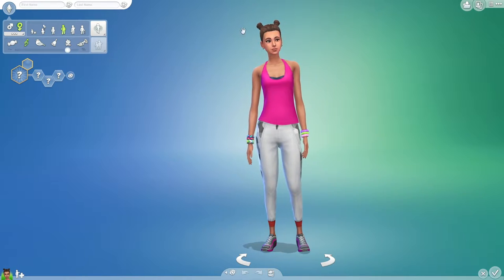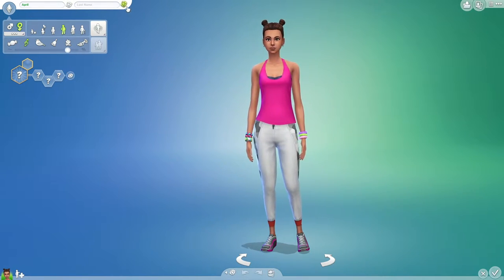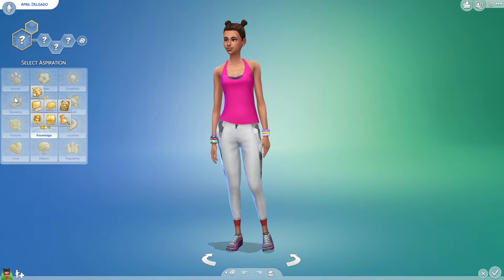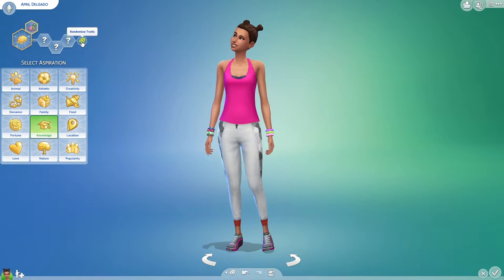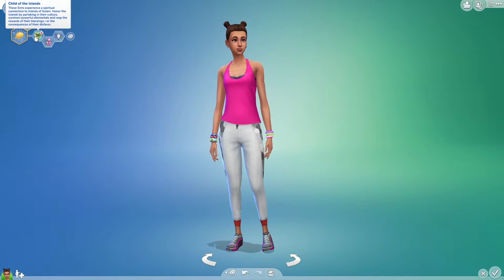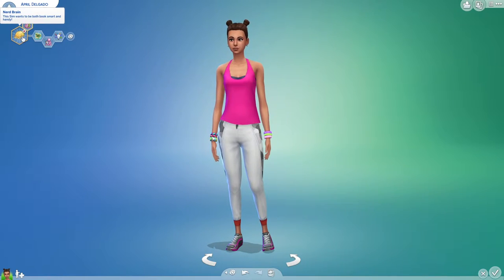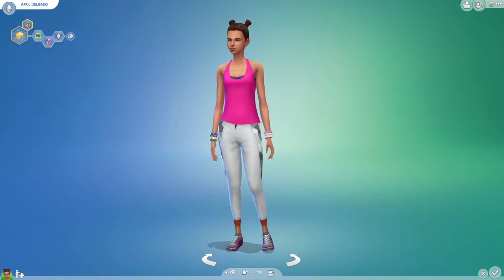We are gonna be starting up with this lady over here and randomizing three times. Her name is April and her last name is Delgado. We can't randomize aspirations so I'll just go here — there are many options. We are Nerd Brain, and one, two, three — oh okay, Child of the Islands. We are Cat Lovers and we are Creative.